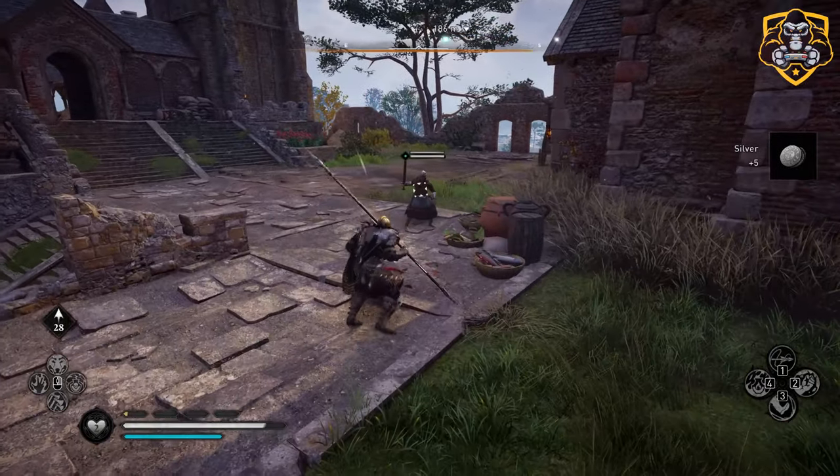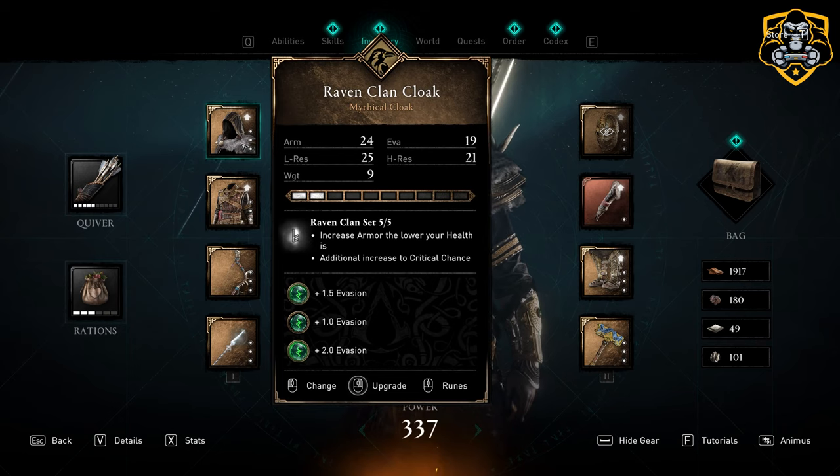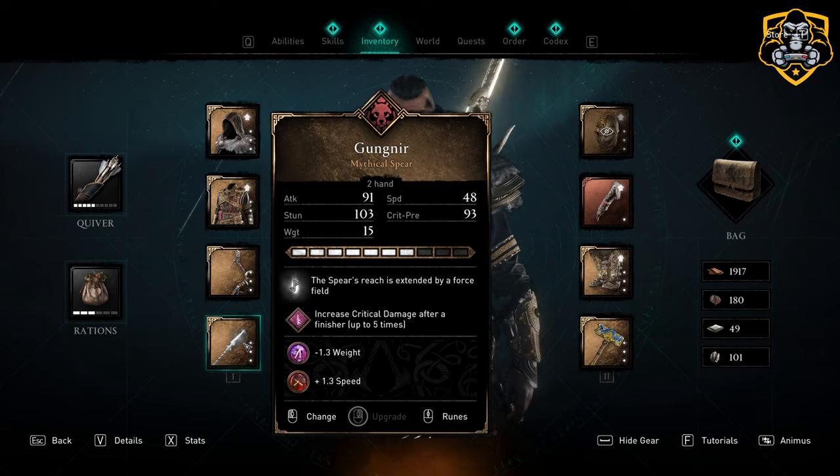For armor we are using the Raven Clan armor with all five pieces equipped, primarily to get the extra crit chance bonus. Everyone should have this armor from the start of your England voyage, so a bonus there is that you don't have to go out and find all of the pieces.